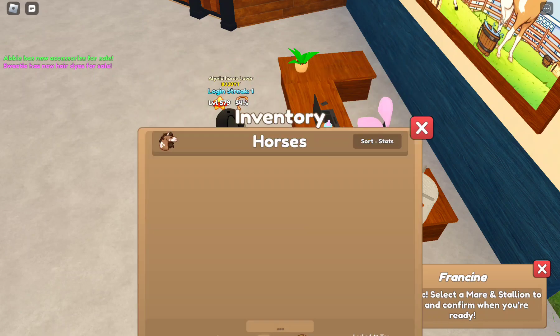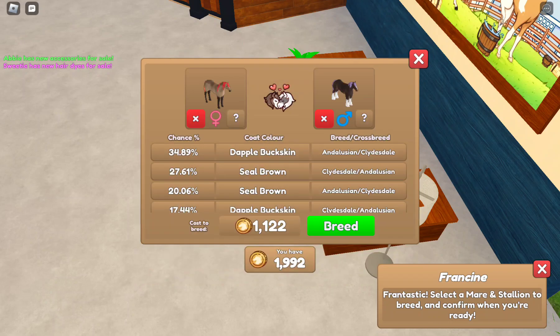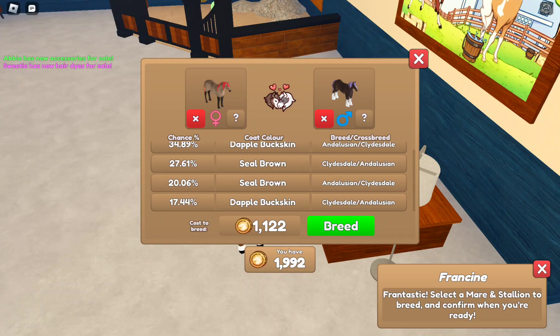But I don't want it to be a baby. I have a lot of Andalusians. Let's go with Toast. Cross your fingers with me, guys, that it'll turn out a double buckskin Clydesdale, and it's easygoing or clinchy.